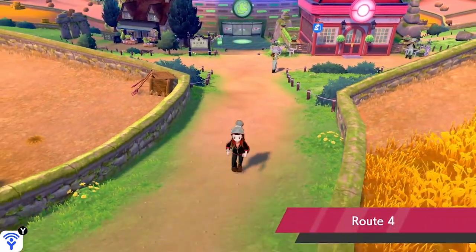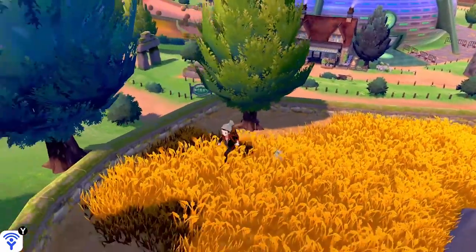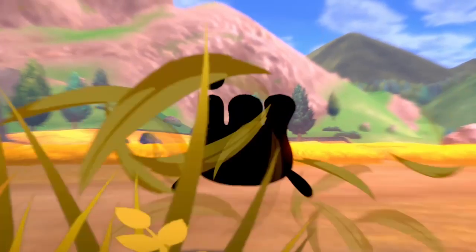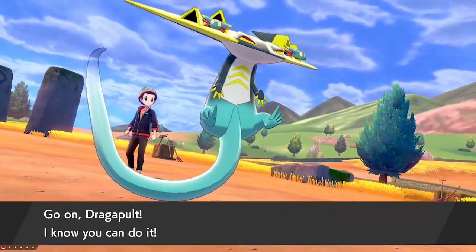Head to Turffield and make your way up to Route 4. You can search in the tall grass in this area. What you want to be looking out for is the exclamation marks, as this Pokémon doesn't appear in the overworld — it only spawns from the exclamation mark. As you can see, we've got one on screen right now.